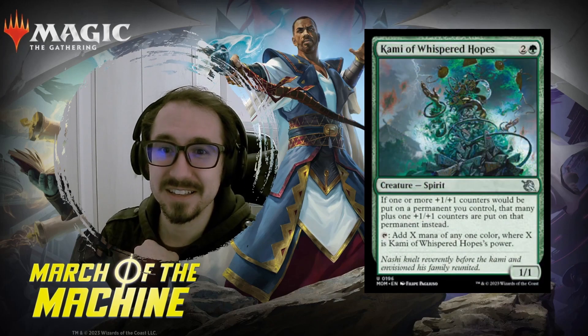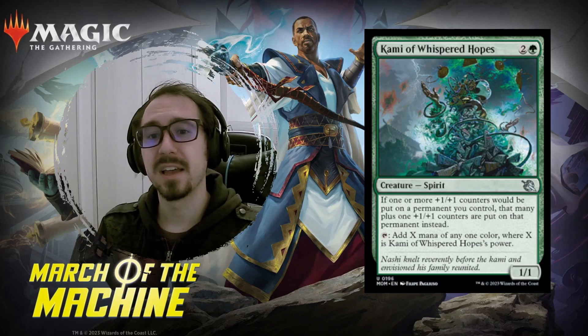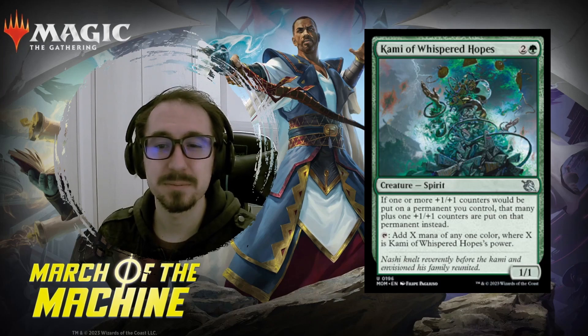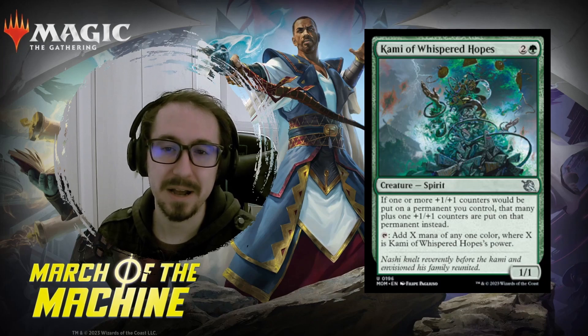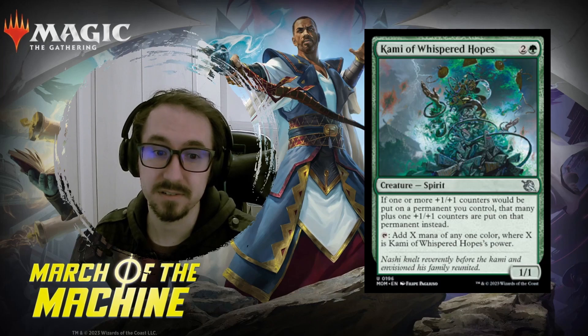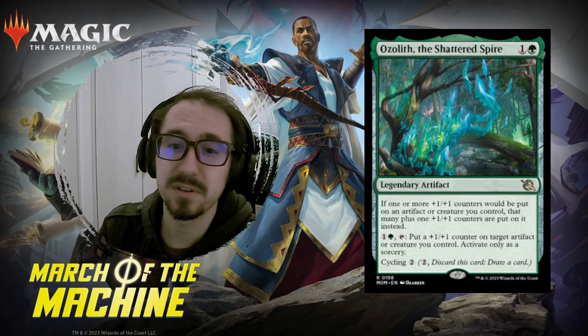Kami of Whispered Hopes — three mana for a one-one. It's basically got the Hardened Scales effect: whenever a counter is put on a creature, you put another one. Then you can tap this for X mana equal to the creature's power. If you get any counters on this, you're going to get pretty good ramp off of it.